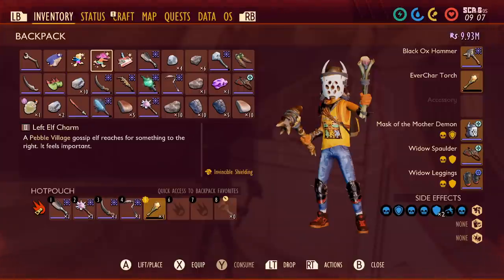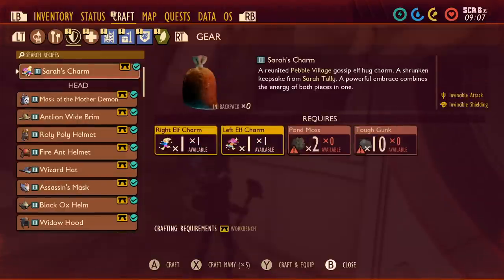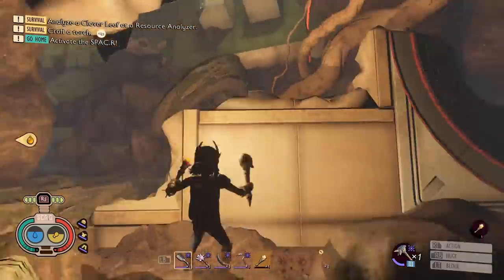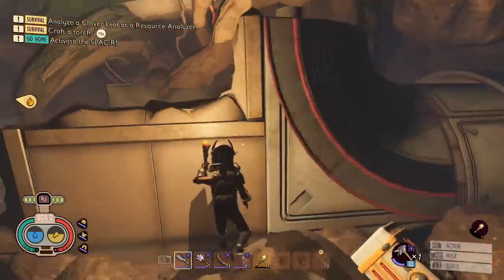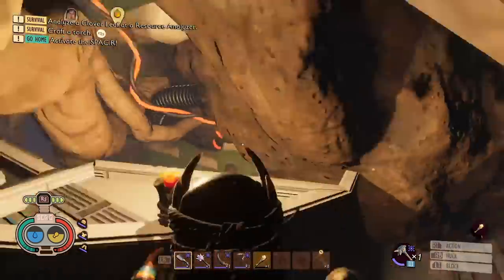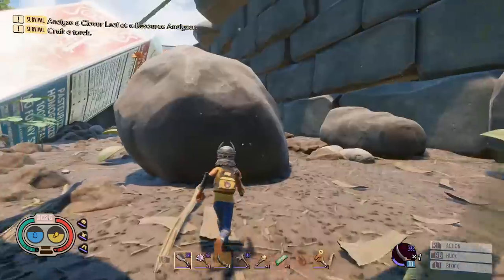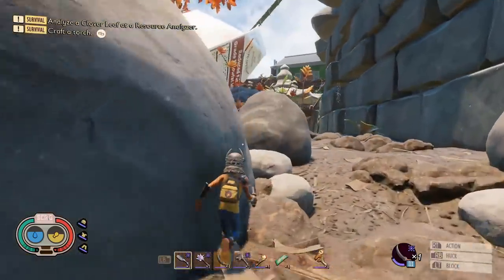I'm not going to spoil exactly the adventures inside this laboratory, but you will find a chest with the right side elf. Once you've got both halves together you can combine them, giving you invincible attack and invincible shielding. Anytime you attack a creature you've got a chance of repairing your weapon, and anytime a creature attacks you and you block it you've got a chance of it being repaired. You need pond moss and tough gunk to craft it, meaning you essentially won't need repair glue ever again.